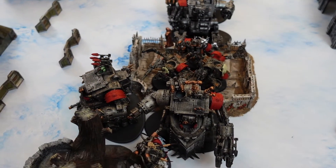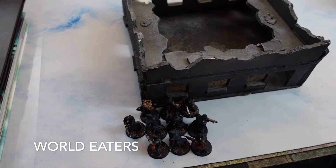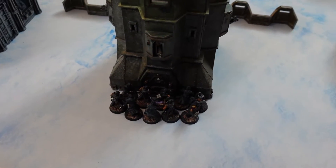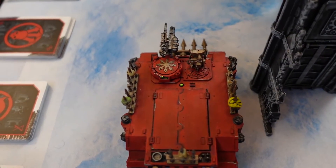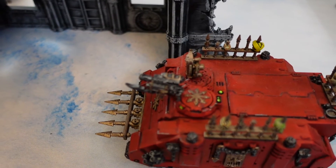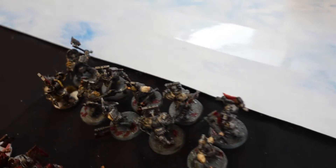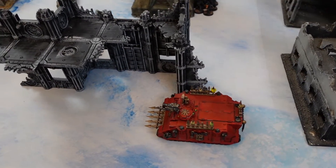Moving on to the World Eaters. Because there are 2 deployment zones, starting with the first one: 10 cultists soloing, 10 more hiding out of line of sight. In a Rhino: 10 Berserkers with a Champion and Power Fist. The Rhino has a Havoc Launcher and Combi-Melta — Combi-Melta against the mechs will be good. They're using Age of Sigmar models because they're so much better than the 40K Berserker models.